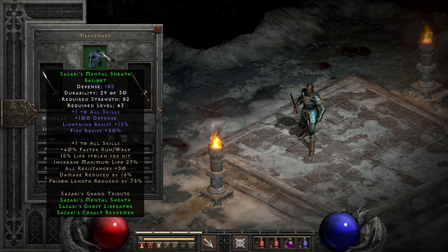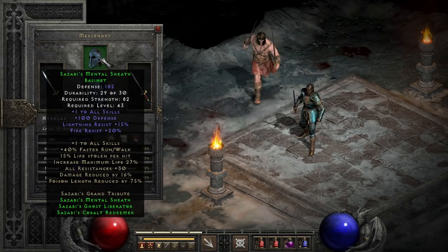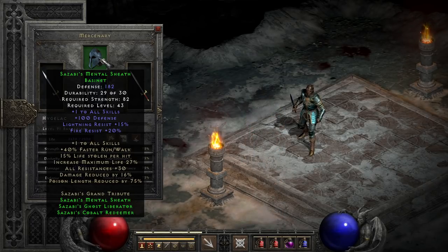The easiest part of the set to find is the Mental Sheath, which I stumble across a lot even in solo self-found runs. It works as an okay competitor even to stuff like Lore, since it comes in with decent defense, plus all skills, and variable resistances to fire and lightning that can go up to about 20%. Usually I'll throw a resistance rune into it just to round out those numbers a bit more, depending on my needs and what I've found so far.